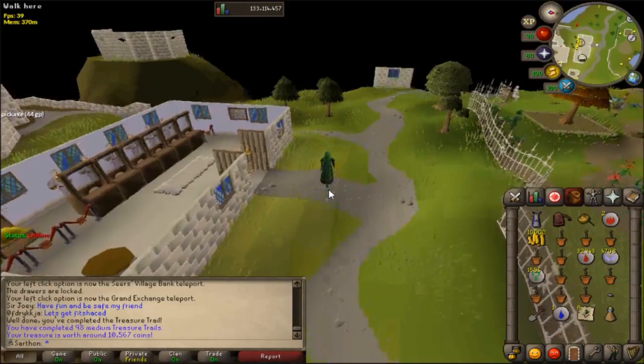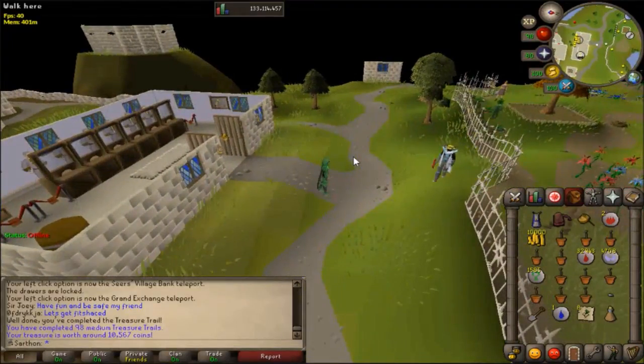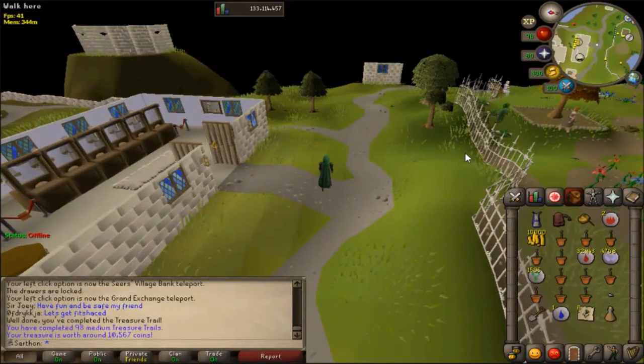None of these trees require a quest except one location, which I will discuss. There are some high recommendations: one, graceful; two, paying to protect your trees — each tree, you can pay the gardener to watch over it. Another thing is to have a lot of quests completed because there are a couple methods to get to certain locations where quests will be extremely useful.